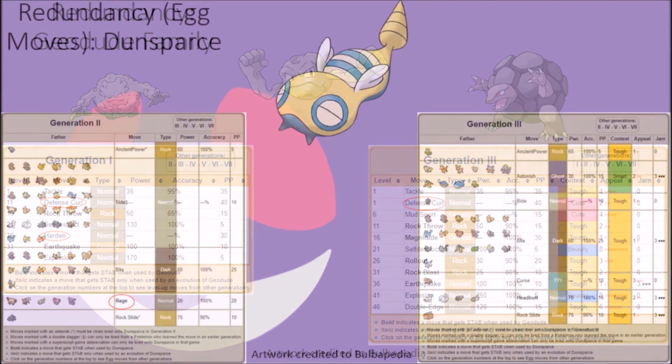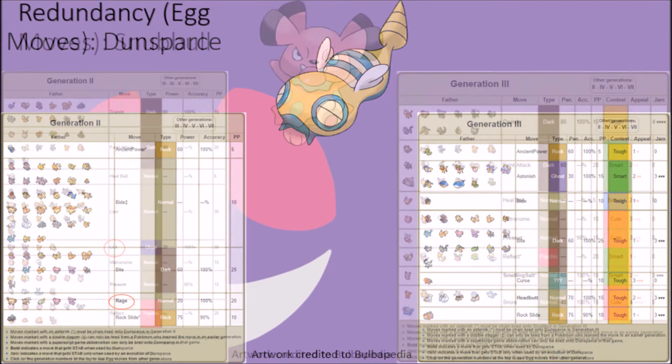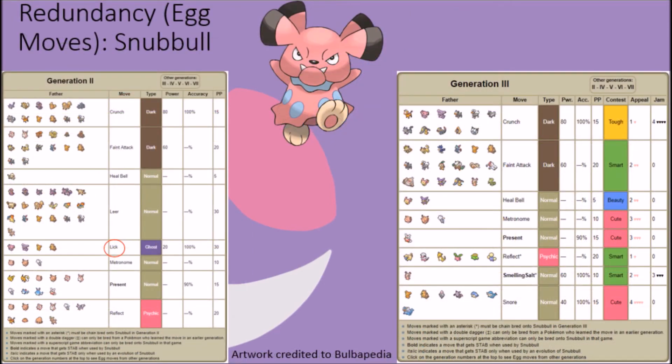The two main examples of redundancy via Egg Move to present here involve Dunsparce and Snubbull. Originally Dunsparce could learn Rage as an Egg Move, but this was removed after Generation 2 since it already learns Rage naturally. The exact same can be said for Snubbull and the Lick attack. Both of them lost these moves as Egg Moves starting in Generation 3.